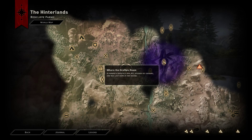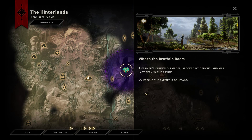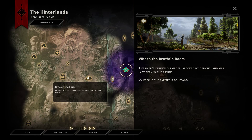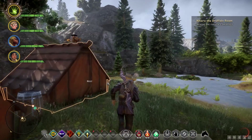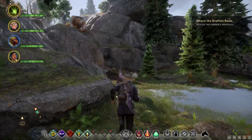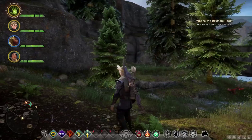We're going to head over here to where the Druffalo roam. And we're going to avoid this area because there are some level 12 dudes here, and I tried three times to defeat them and they kicked my party's butt each time. So we're going to steer clear of them — and even if that's not okay with you, that's what we're going to do.